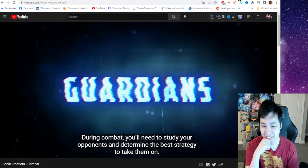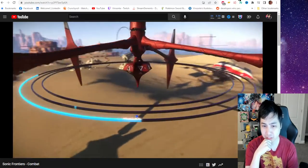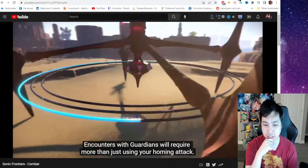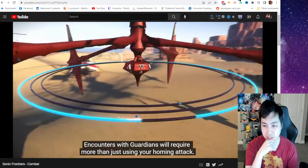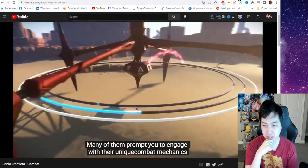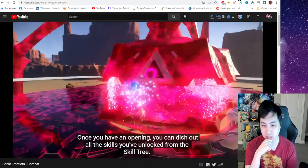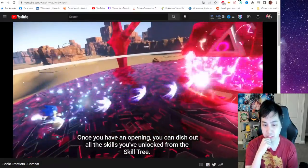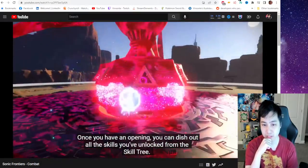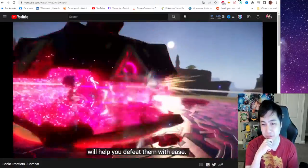During combat, you'll need to study your opponents and determine the best strategy to take them on. Encounters with Guardians will require more than just using your homing attack or Psyloop for rings. Many of them prompt you to engage with their unique combat mechanics first before reaching their weak spot. Once you have an opening, you can dish out all the skills you've unlocked from the skill tree. Experimenting with new abilities and discovering each enemy's weakness will help you deal with them with ease.